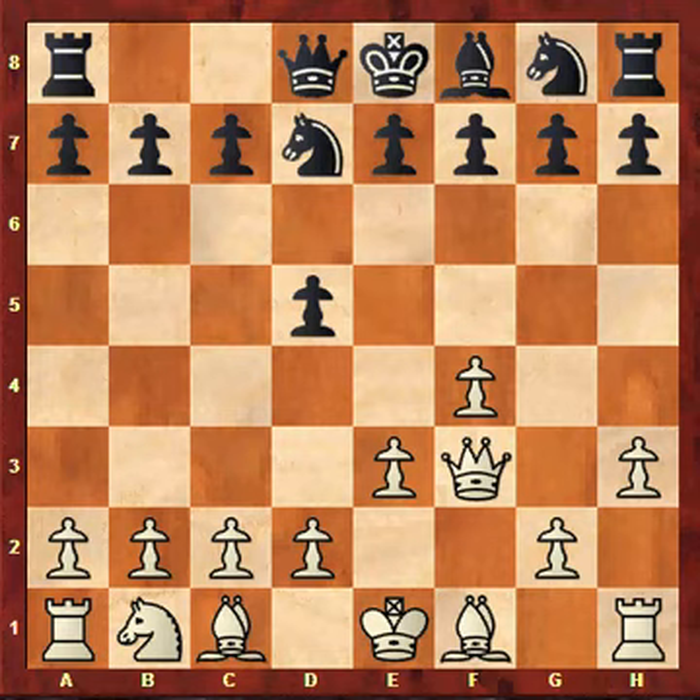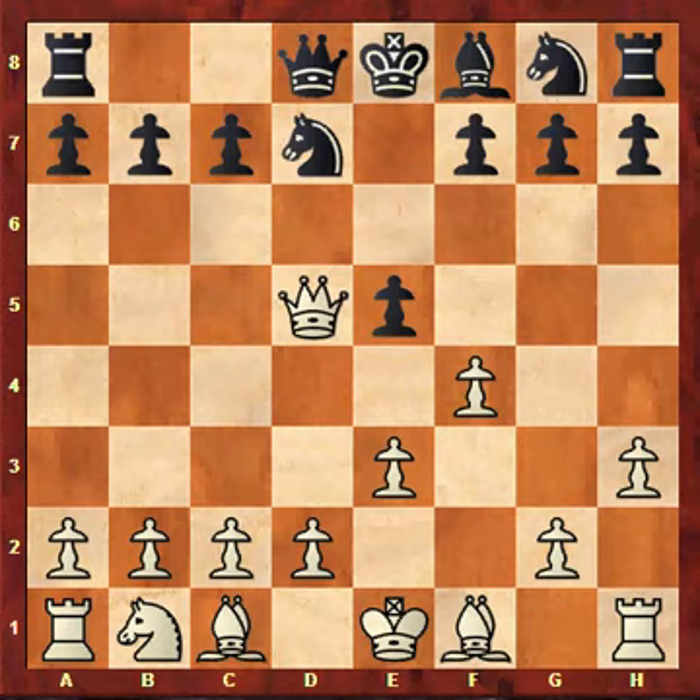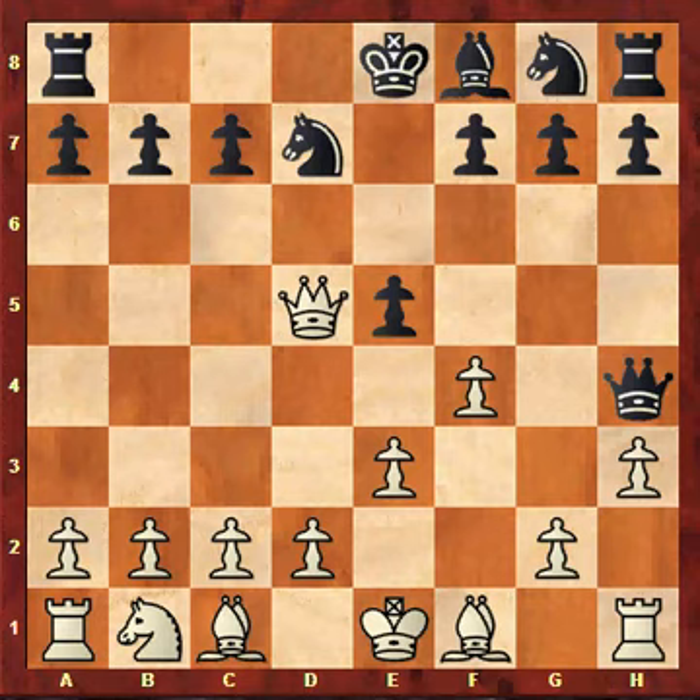So we play h3, and after bishop captures f3 we capture back with the queen. Then came the first question: what about e5, the gambit e5? I think White has to capture on d5. A real Polar Bear system player never runs away from any kind of challenge. After queen h4 check we have to move the king to d1, and then we have a kind of romantic chess — accepting the pawn and holding tight for many moves to come.